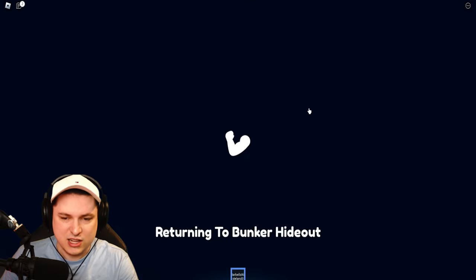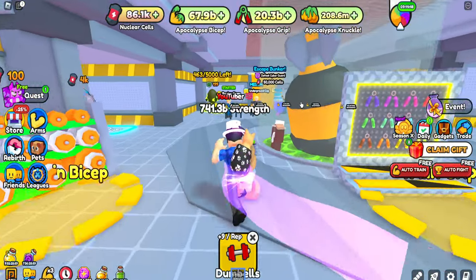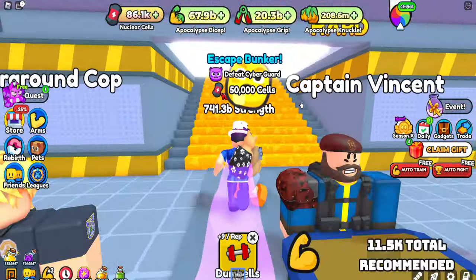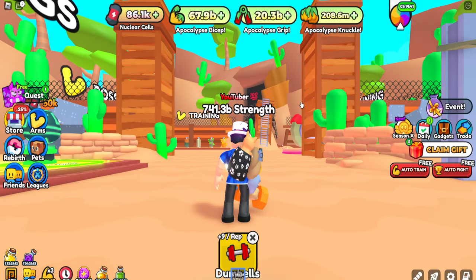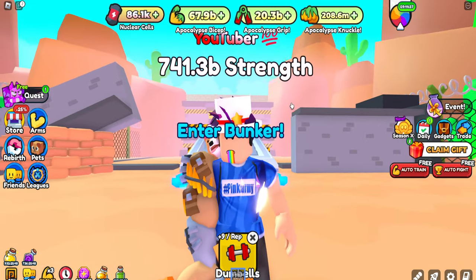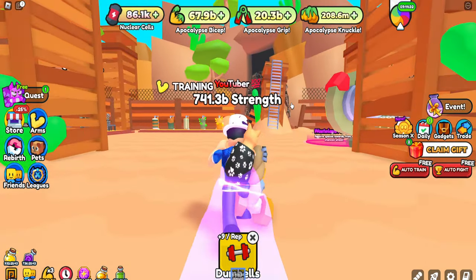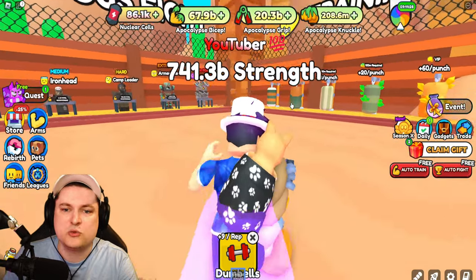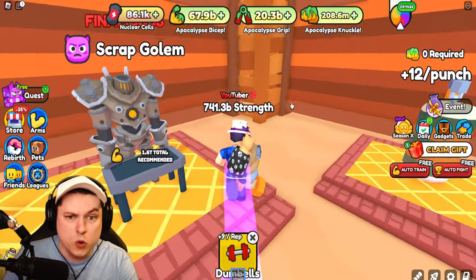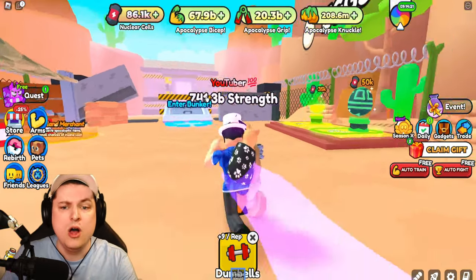We have escaped the bunker, so what you need for this is super simple - just go to the back over here. You have to defeat the Cyber Guard with 50,000 cells. The boss has been nerfed by quite a lot. Before, the biggest boss was 6 trillion power and now the newest boss is only 1.6 trillion, so it has been nerfed significantly.